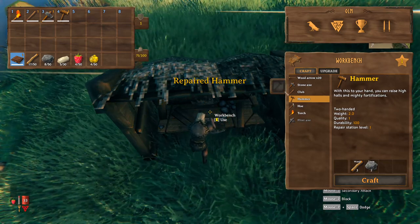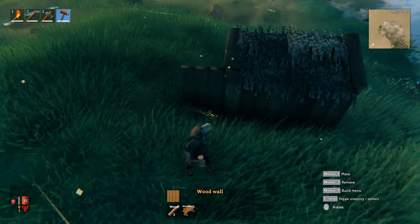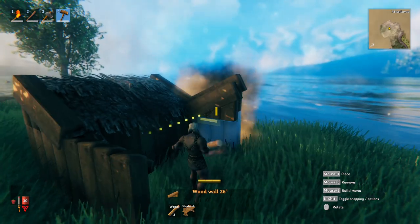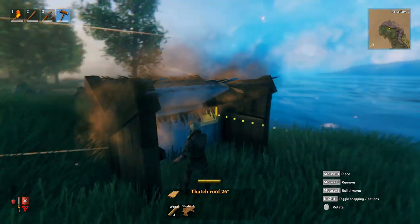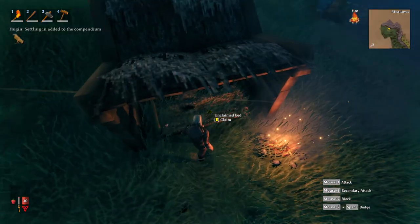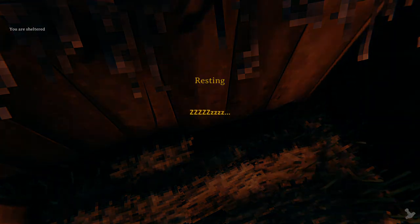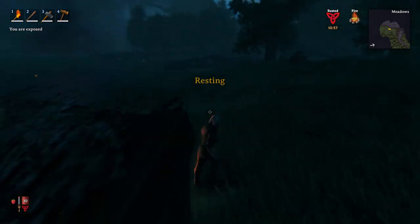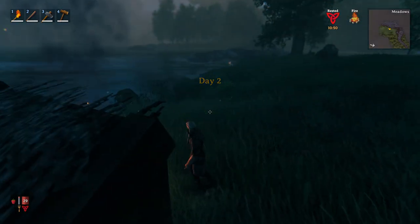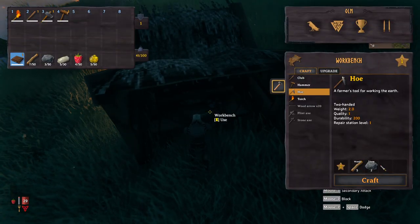Next you'll want a bed. Mirror the back side - you already have half a building anyway. Snap two more walls on, put the angled piece going the other direction, put down more thatched roof, make a cozy little bed, and place a fireplace close by. You can now claim the bed, set your spawn point, and sleep until next morning. You're completely protected - you no longer have to worry about dying and starting back at the starting location.